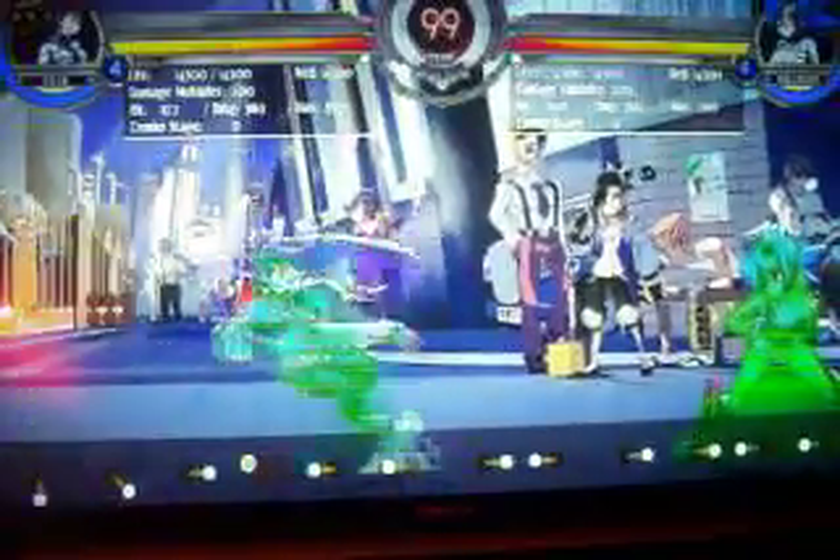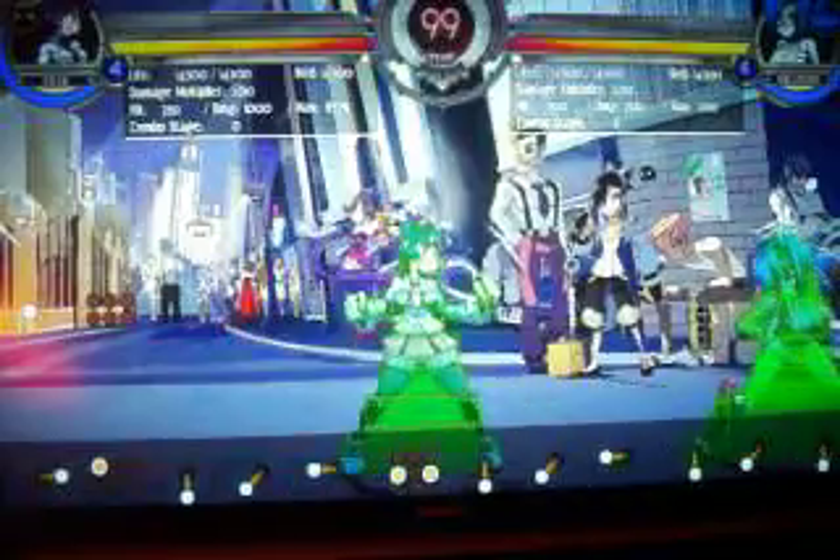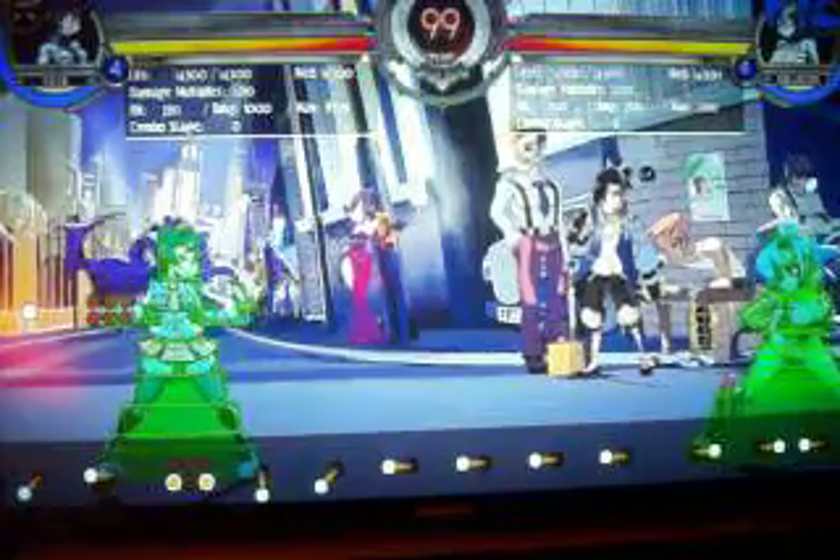Not only can you catch your opponent if they try to punish you, but if they manage to block both moves — as of the current build, canceling sweep into DP is pretty safe. Note though: when the Squigly patch comes out, I've heard that this move will no longer be safe when she hits the ground, since they're adding recovery frames. That's unfortunate for Filia players, though I think it's a really good addition.